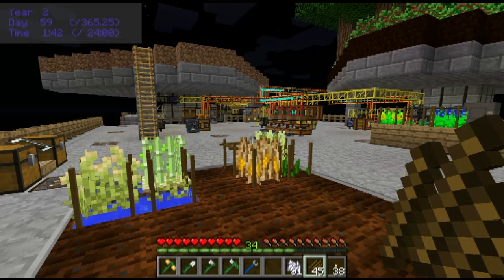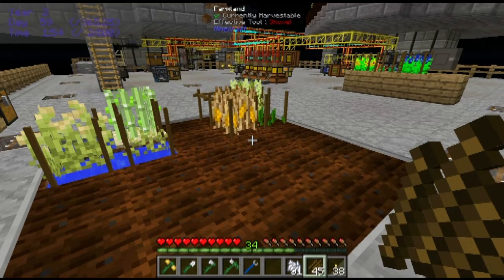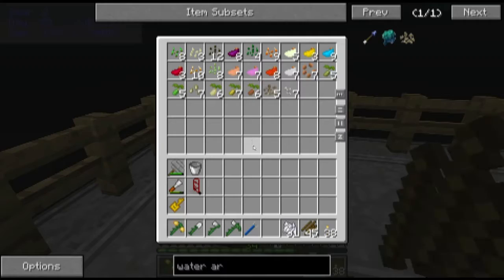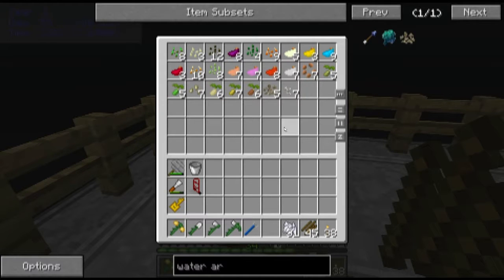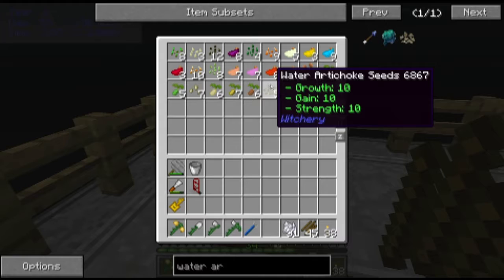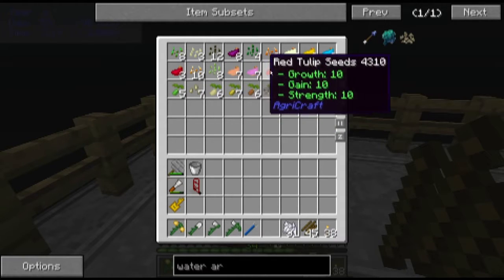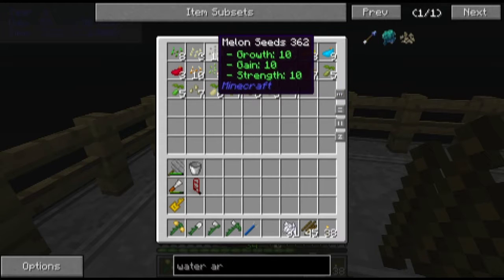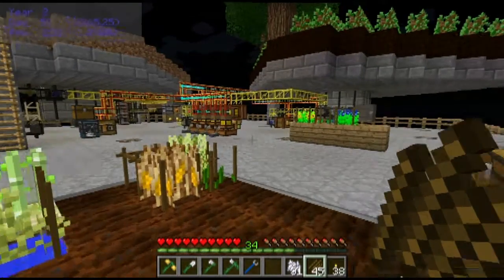Let's start today with a little bit of a tour of the base because I made quite a few little changes including some expansion. One of the things I've been working on in this area is AgriCraft seeds. These are the seeds that I've gotten up to 10-10-10 so far. I'm going to need to do some crossbreeding to make some progress on the witchery seeds and the harvestcraft seeds pretty soon, but I've got most of the dye seeds down and the seeds for vanilla plants down as well.